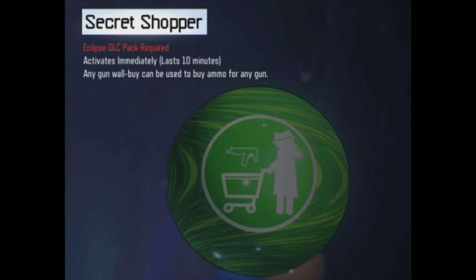This last Gobblegum for DLC 2 is an ultra mega rare and it looks unbelievably awesome. It's called Secret Shopper. It activates immediately as soon as you grab it out of the gumball machine, lasts for 10 minutes, and any gun wall buy can be used to buy ammo for any gun. I'm not sure if this Gobblegum is going to work on Wonder Weapons, but if it does it is going to be extremely powerful. Imagine playing Der Eisendrache with Alchemical Antithesis, some Cache Back, and this Gobblegum — it would allow you to buy RK5 ammo for 250 points and give you full bow rounds. That would be insane. If it works for Wonder Weapons it is going to be incredibly useful for high round attempts.